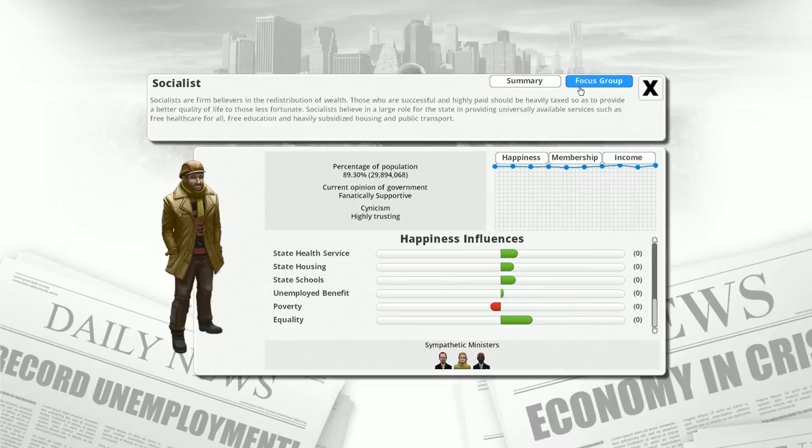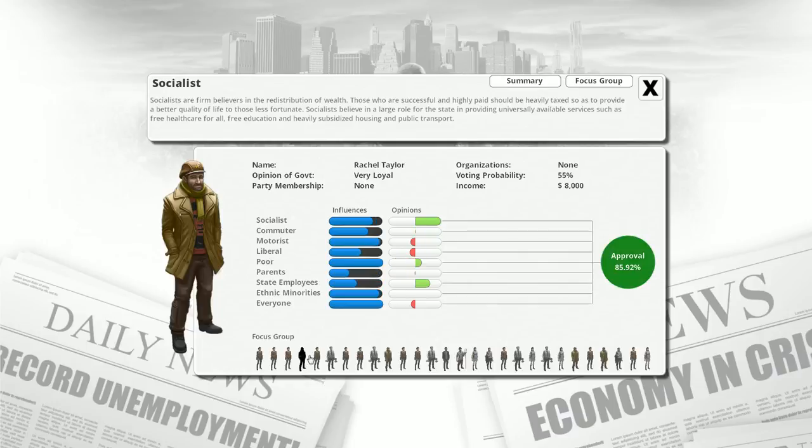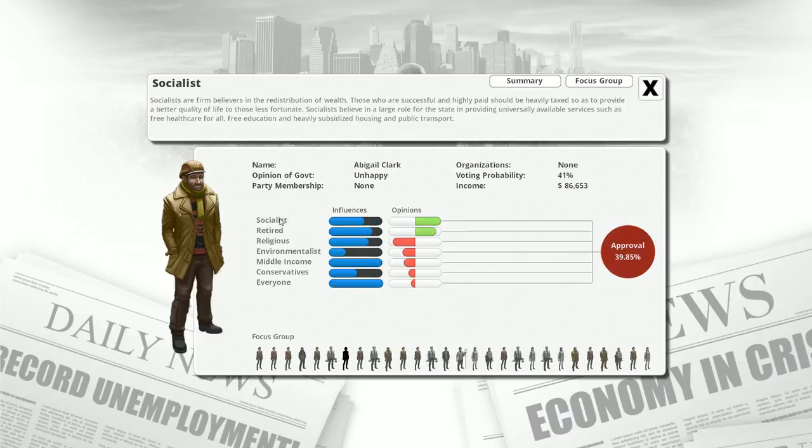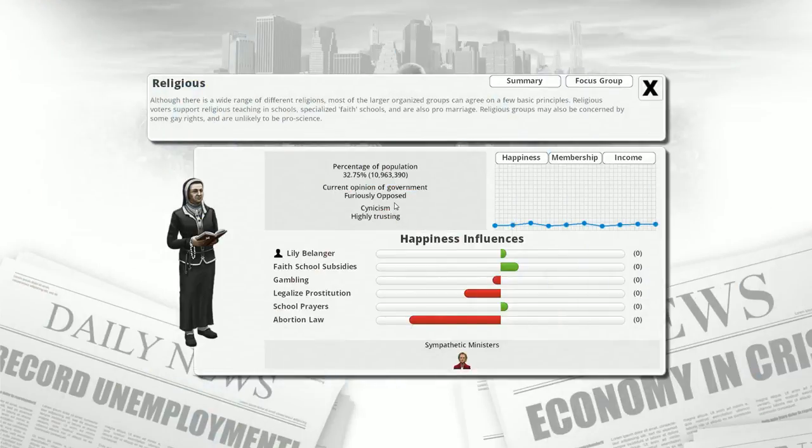Hitting 'focus group' we can see people who are socialists. We're looking at Abigail Esposito as a token member of the socialist demographic. She belongs to more than one group — she's a socialist but also retired, a bit of a patriot. She's also a trade unionist, and they're apparently not terribly happy. Neither are the middle income people. You can keep clicking through to see different examples.